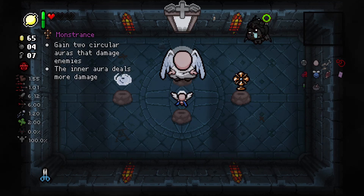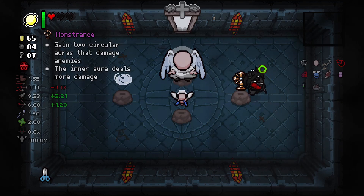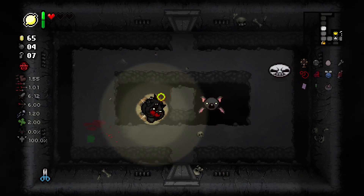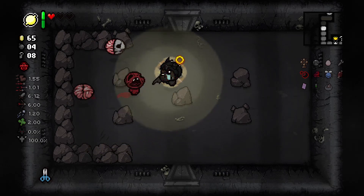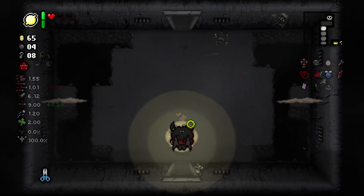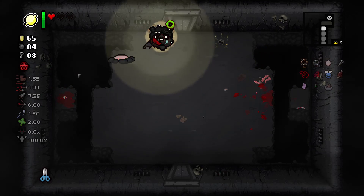Monstrance — new item: gain two circular auras that damage enemies; the inner aura deals more damage. Seraphim — I already know what you do. Breath of Life — that's not a good item. Out of all of these I'd rather have Monstrance, I guess that's fine. It does damage when enemies are in the aura. It's not horrible, but it is what it is. I'm definitely not going to be relying on it for damage.